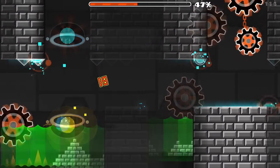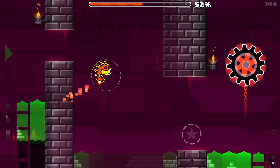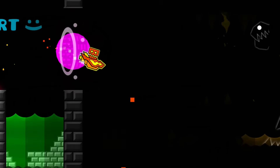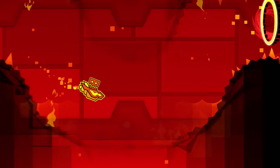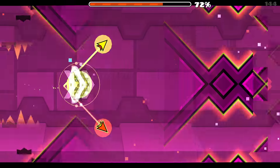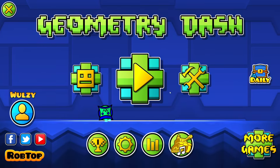It just gives every single object the properties of the invisible objects that appear in levels like Toe 2, which I find super interesting. A lot of these objects are still visible — I can still see a very faint outline of where I'm supposed to go. It's funny with the moving objects because they just don't fade out whatsoever. That's another Deadlocked for me.